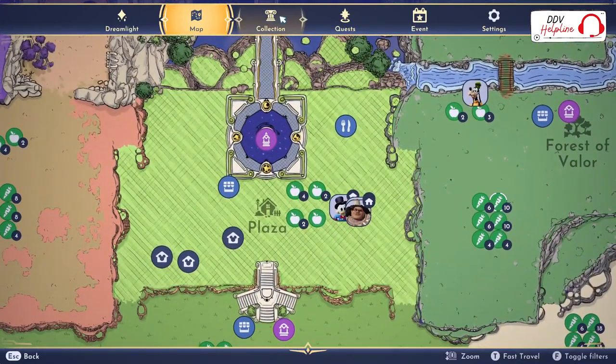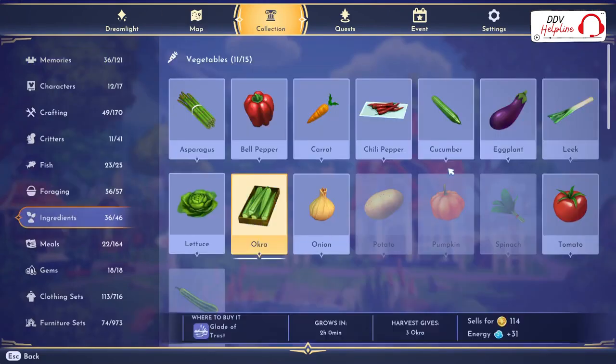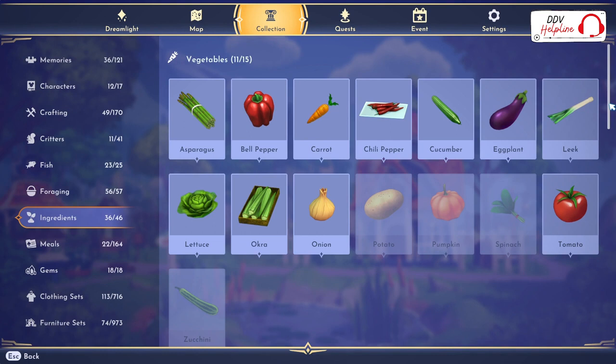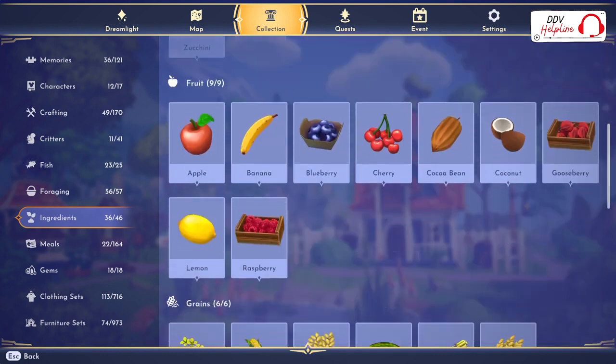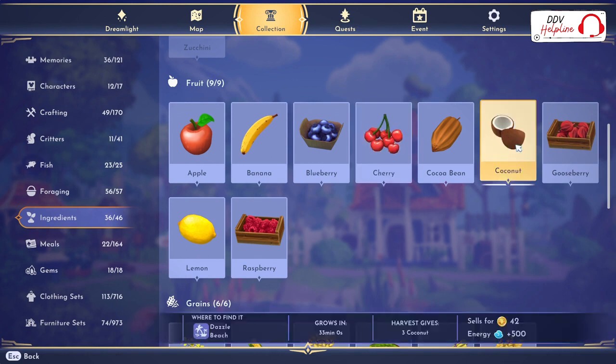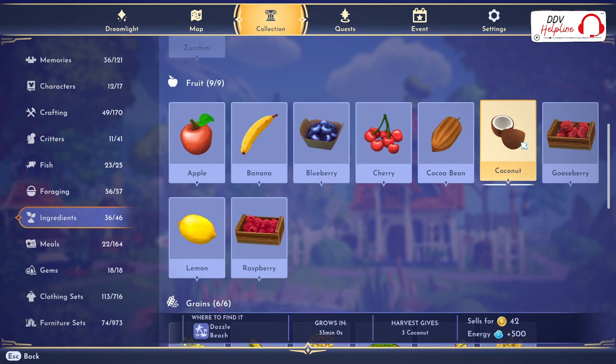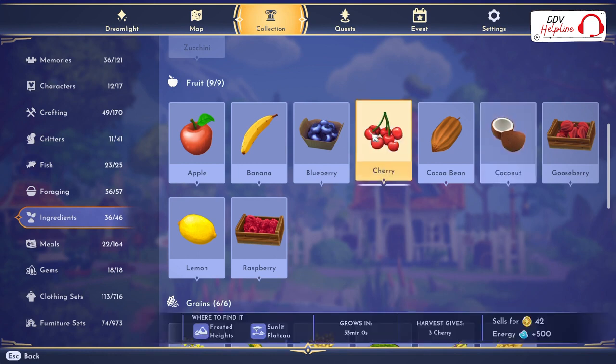The second best fruit to sell is cherries and coconuts — they each sell for 42 coins per piece and they regrow in 33 minutes. You can find coconuts on Dazzle Beach and cherries in the Frosted Heights and Sunlit Plateau.